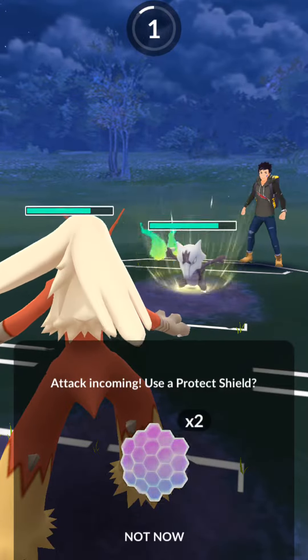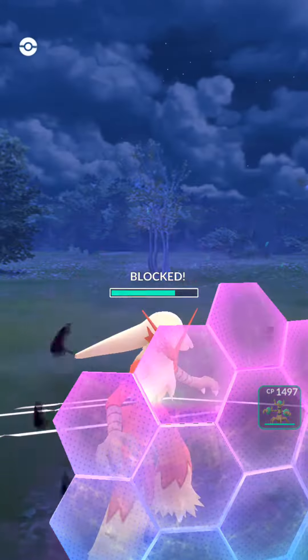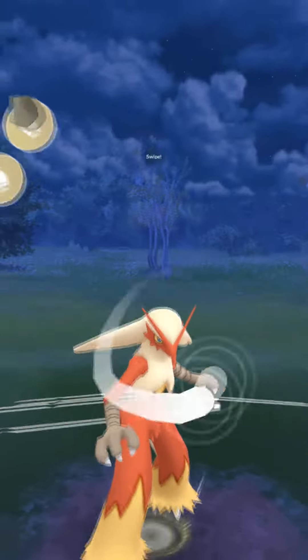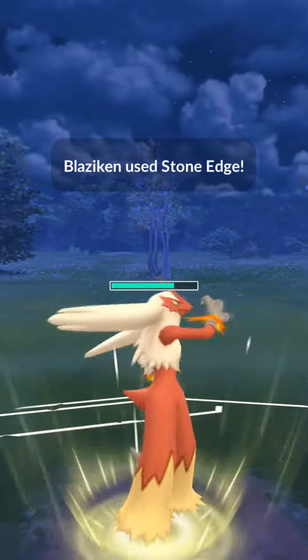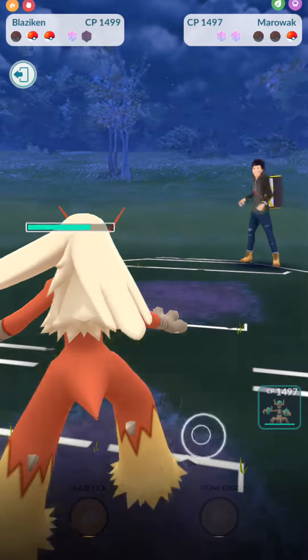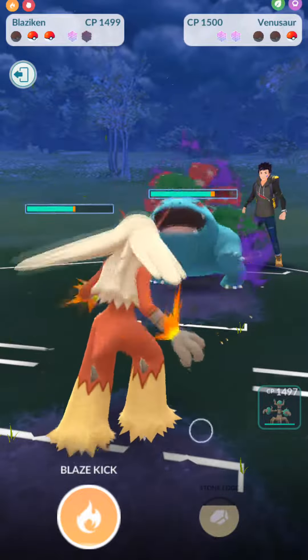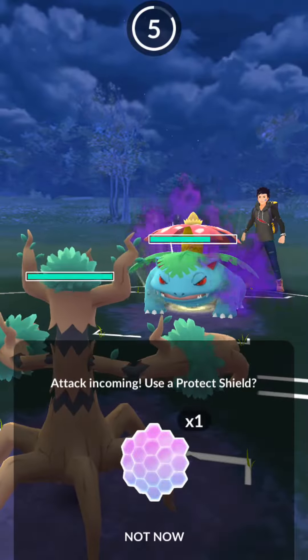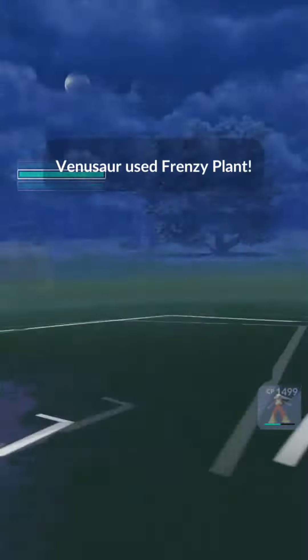They probably think that I have a Brave Bird Blaziken. I have numerous battles of me hitting Talonflames with Stone Edge, but I didn't choose that one, so you're going to see what happens here when they don't think I have Stone Edge. Down goes Marowak, and they have two shields. That's the funny part of shocking people with Stone Edge — is that they don't see it coming.